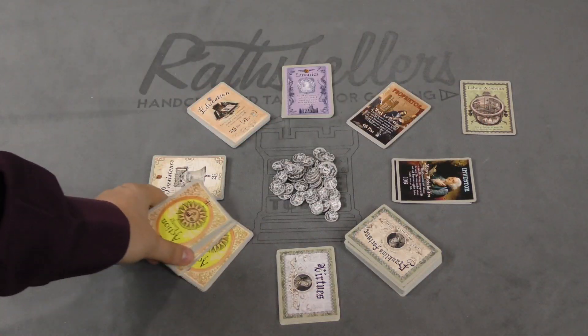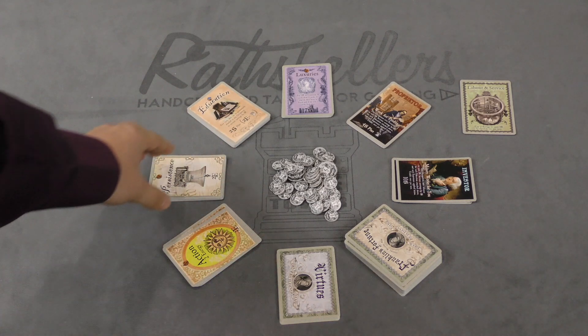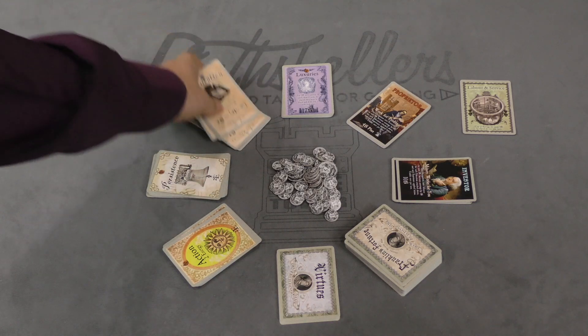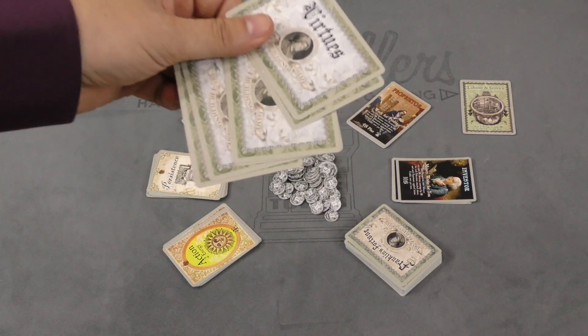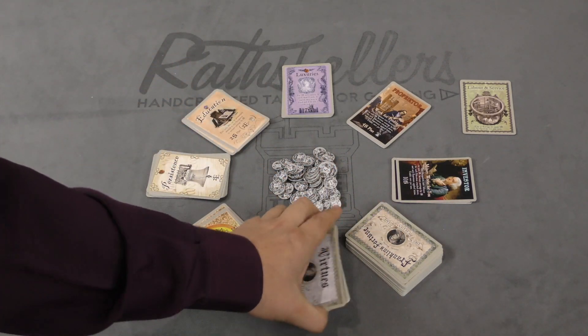Several different decks of cards are placed in the middle of the table, and the numbers of cards in them may change based on the number of players. Some decks are face up and are the same thing all the way through. Others, like the Virtues, are shuffled and placed face down.